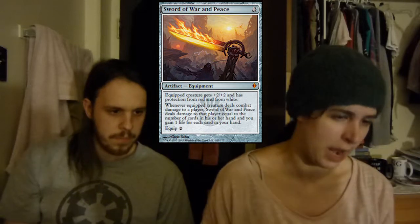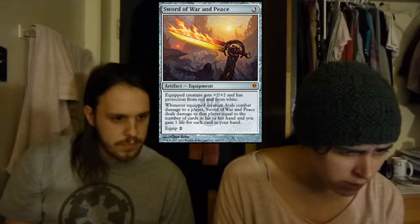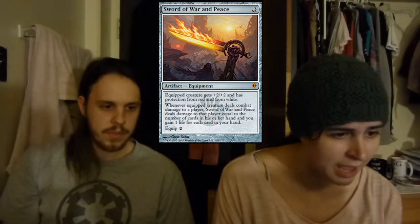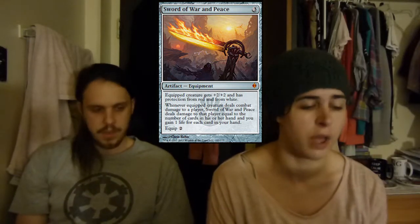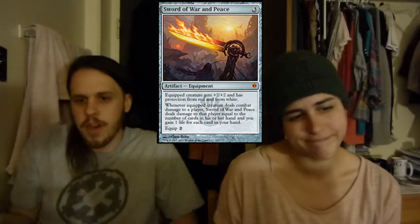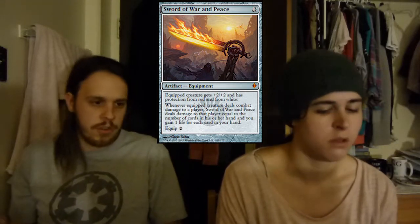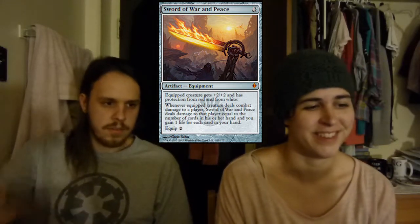And then we have Sword of War and Peace, which is protection from red and white. You deal damage equal to the number of cards in their hand, then gain one life for each card in your hand. Not amazing in this deck, but it's the fifth sword — I figured I've got the other four, might as well have the fifth one. Get protection from all colors on a creature.